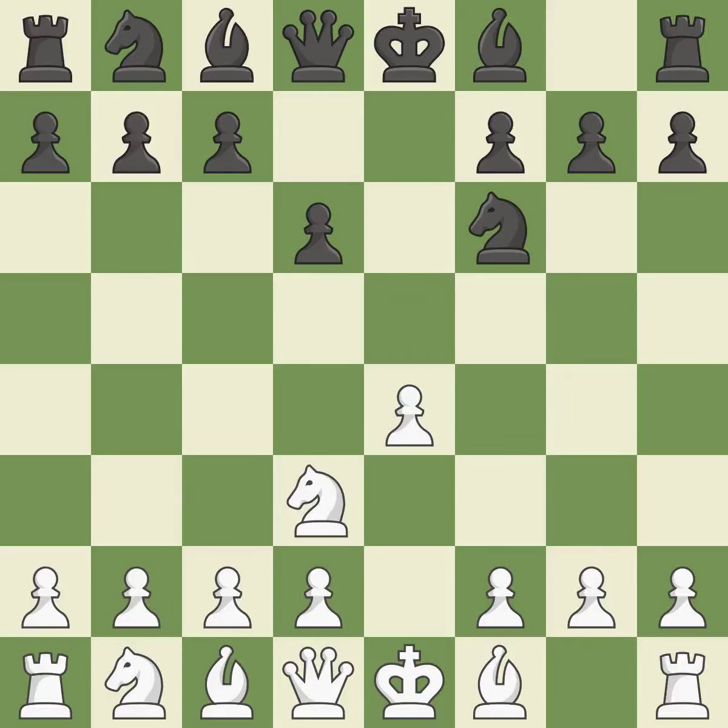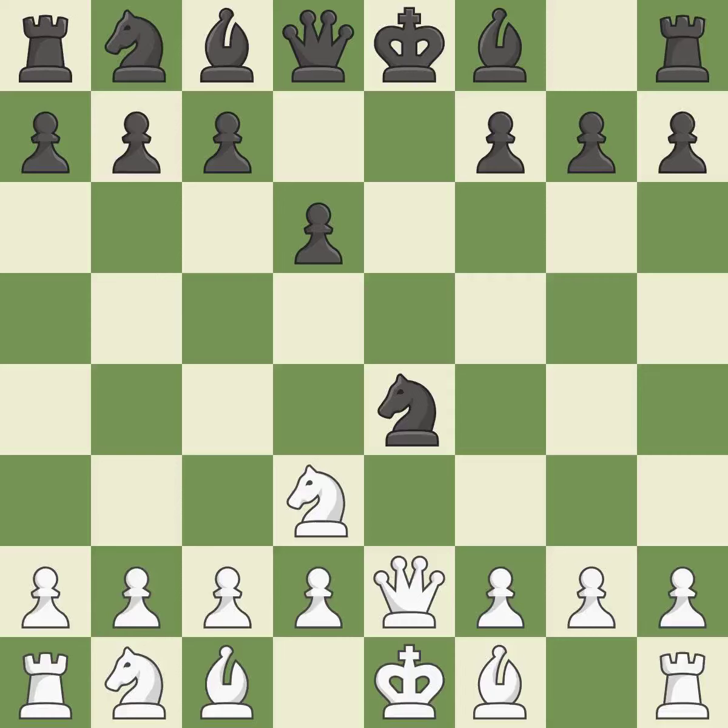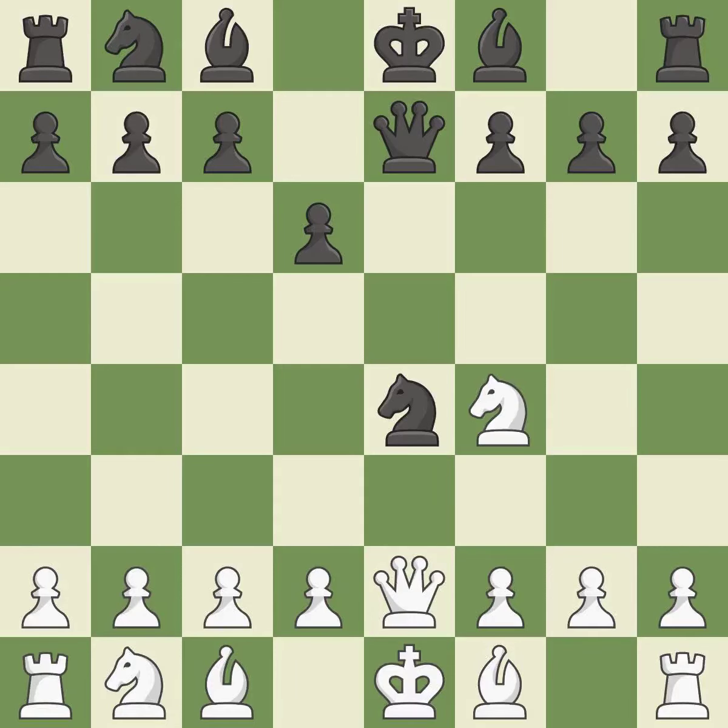The knight is thus brought to safety — that pawn was available for free. This pins the other side's knight to the king, rendering it immobile. This defends a knight that was under attack and had no defenders — this is the only good move. This poses a knight-winning threat.